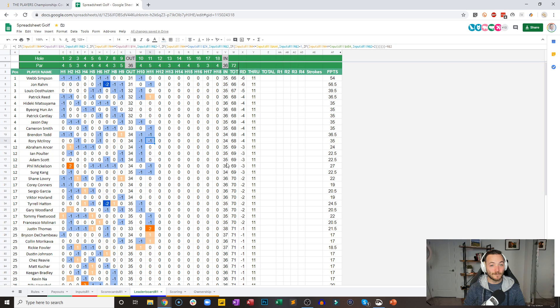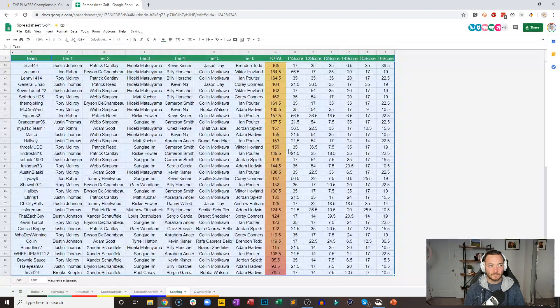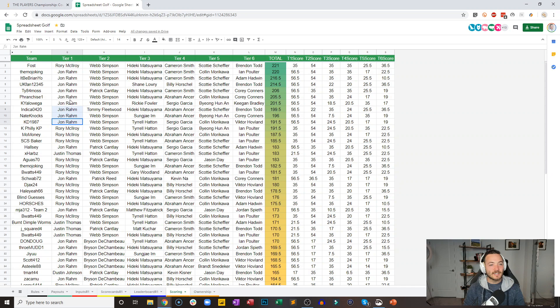John Rahm gets one at 11 to move back into a tie with Webb Simpson at the top of the leaderboard. So those two in first alone, Louie now in solo third, and then a big tie for four. Faust — the only guy at the tippy top of the leaderboard who's got Rory over Rahm — is hanging onto this thing. The Scotty Scheffler combo is interesting, and Brendan Todd in there as well. He's got a one point lead over the Mojo King. It Be Brian Yo in third. UK fan one two three four five and Tie 84 Moss round out the top five.